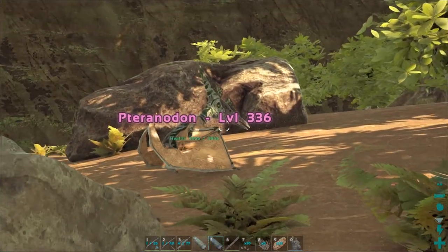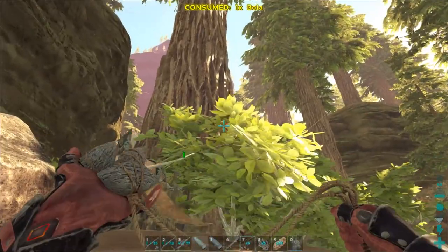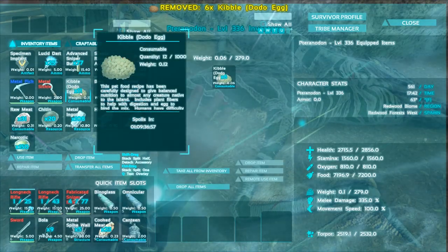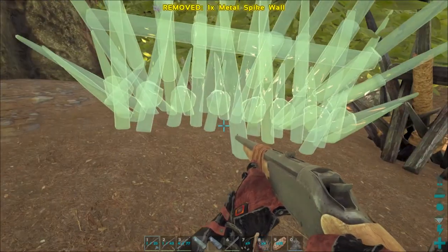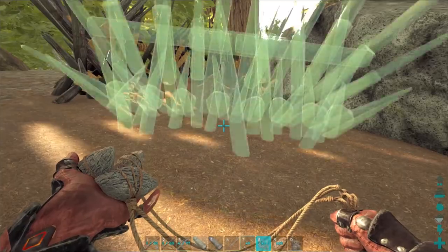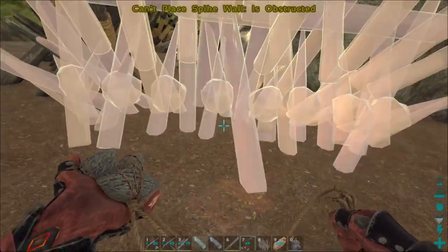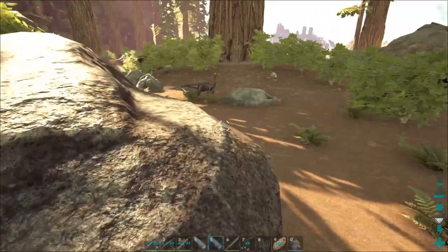Look what I found — you won't believe it! Another female level 336. This must be some kind of weird spawn point for them. We'll take them — there's also an all-black gally which is really strange. I do wish they were a little higher, but I can't complain. I already threw kibble on it. That should be all the females we need, but we really need a high-level male — I've only seen level 336 females so far.